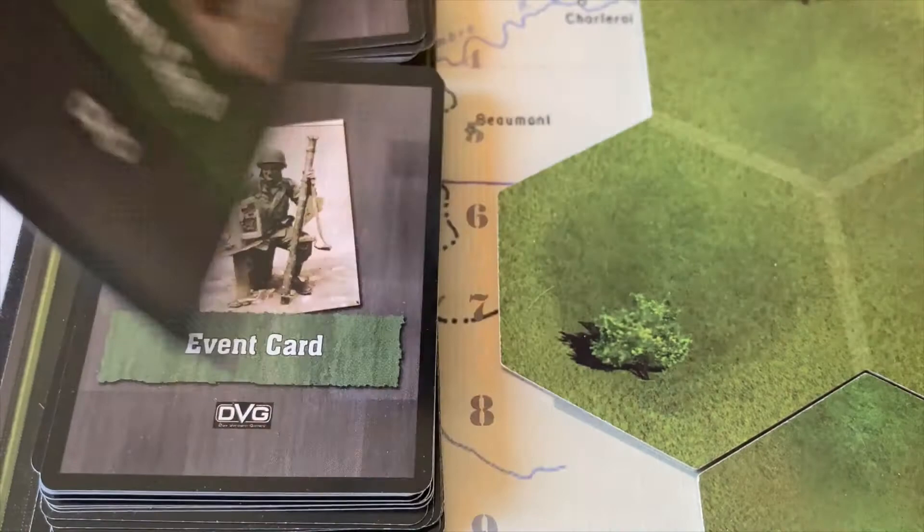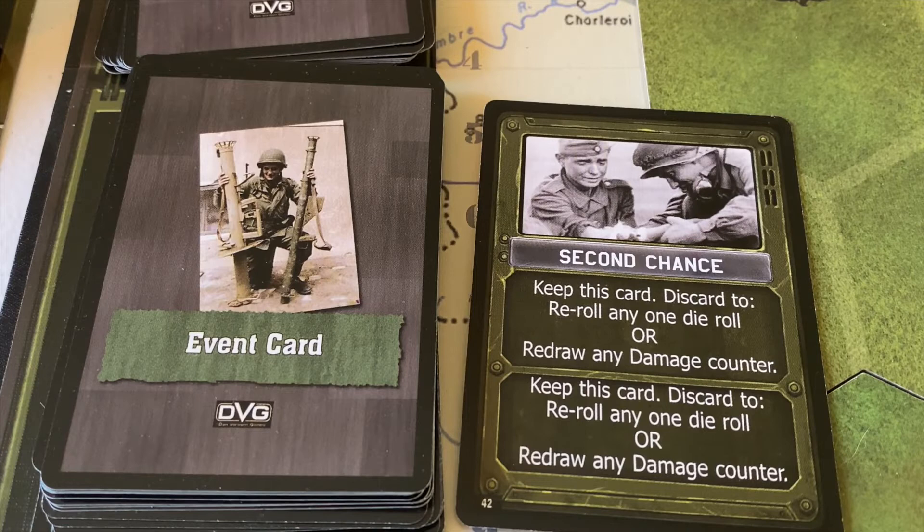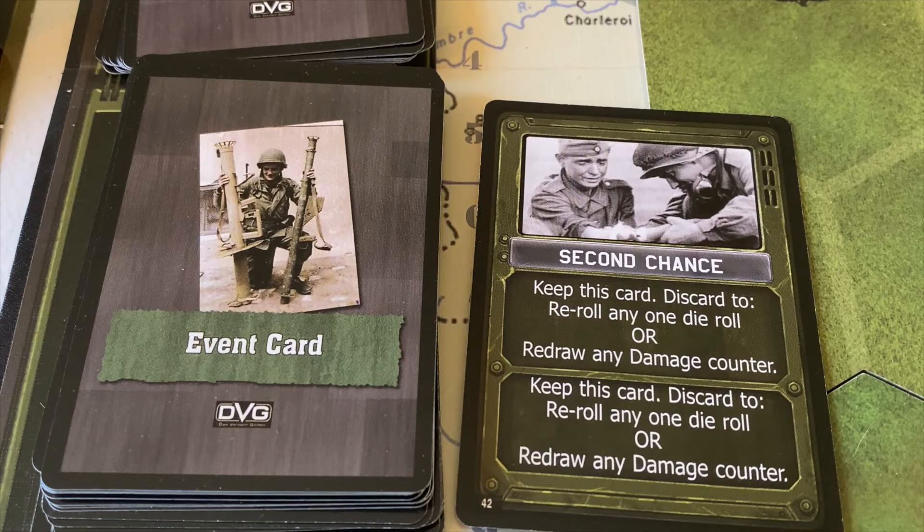We pick our after-battle event card: 'Second Chance.' The bottom entry for after-battle reads: 'Keep this card. Discard to re-roll any one die roll or redraw any damage counter.' This would have been so helpful to have way earlier in the campaign, but at the end we can't really use it. We probably could have kept Sergeant Zebra alive; we could have kept some of our tanks in action. That's a pretty good card to have in hand for future campaigns.